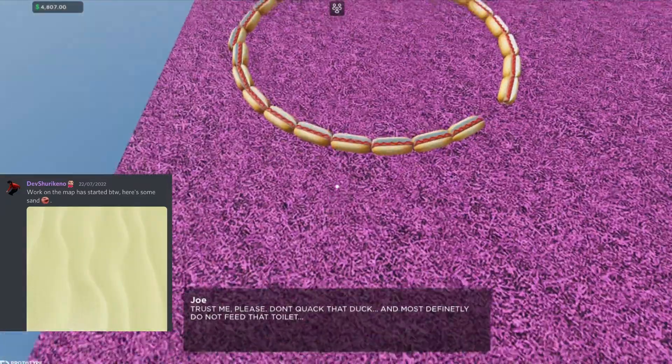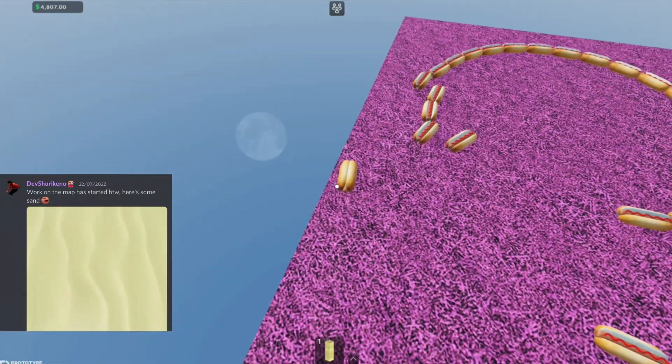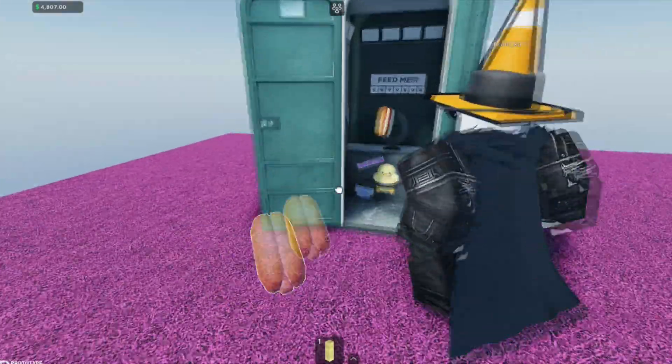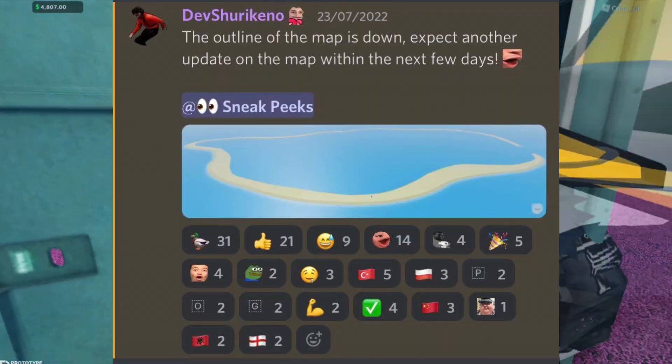We have something in mind for a new Woodmill Inc pre-alpha reward that will be shown during our alpha release to keep it a surprise. DevsHirinko has said work on the map has started — by the way, here is some sand — and there is an image of sand.